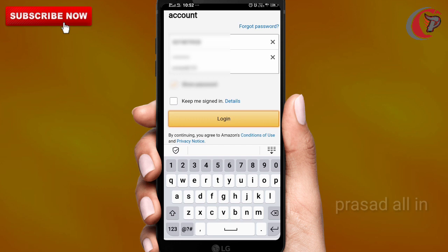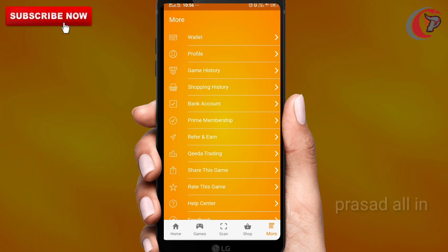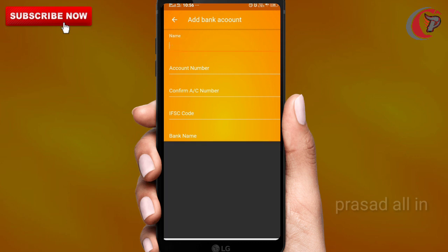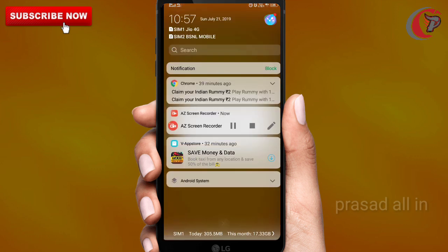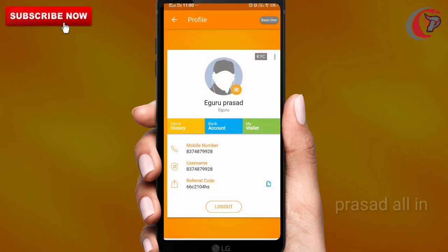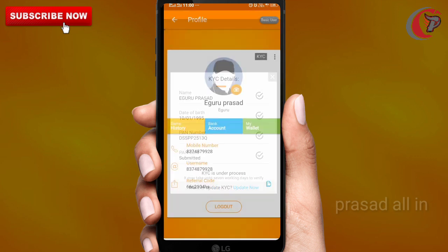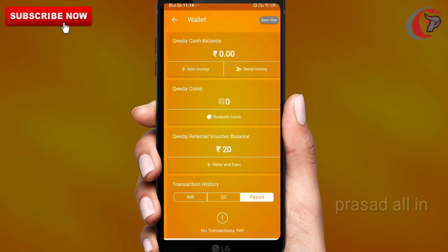Friends, go back. Back, then in the profile section, add your bank account. Link your account — enter your account number, IFSC code, and media details. Then confirm. Confirm the bank account successfully. Next, watch — tap on the profile section.